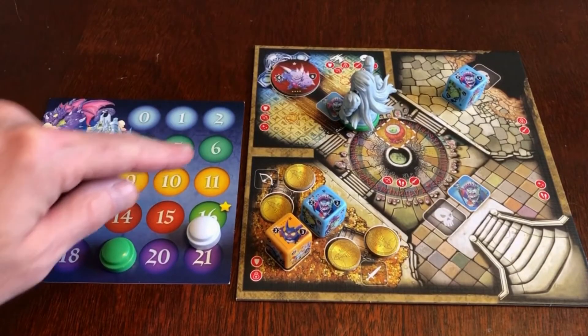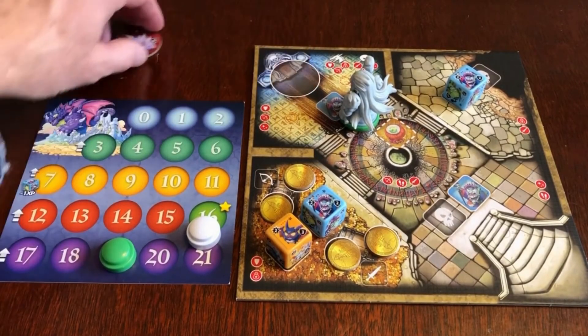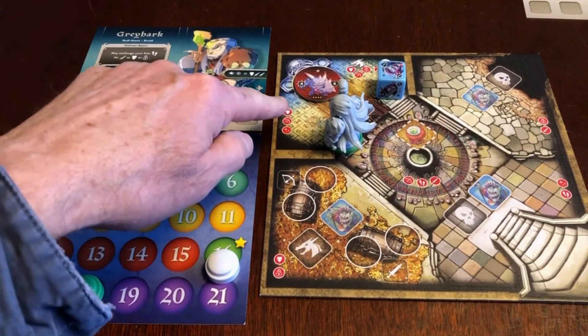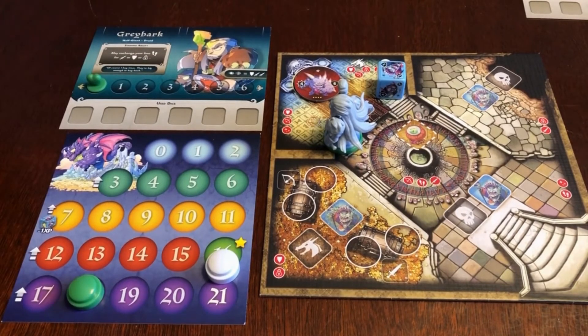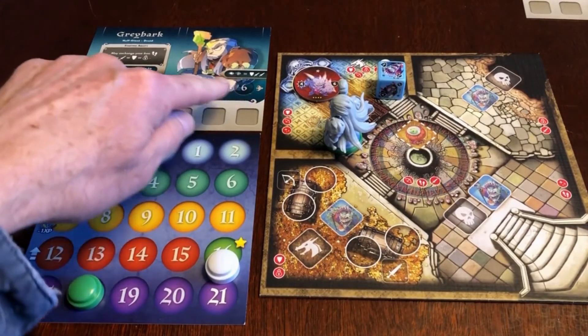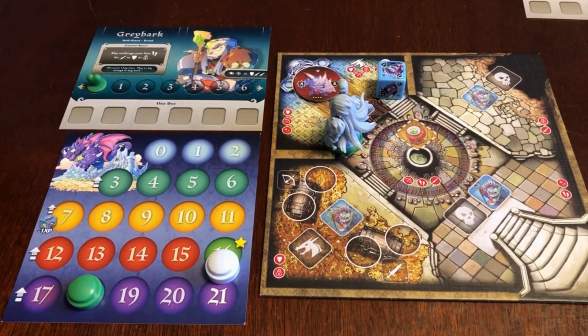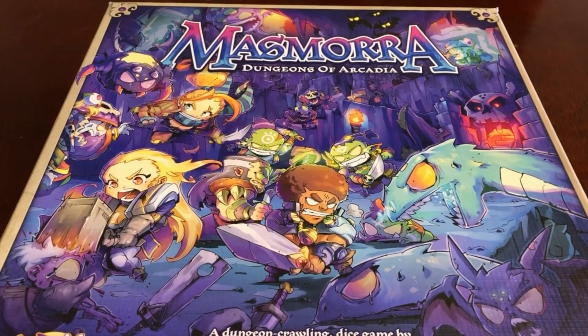You win the game if the heroes are able to defeat Malefius before the 21st turn. You lose the game if you're unable to defeat Malefius by the end of the 21st turn, or if any hero has their health reduced to zero. That's the end of this particular video — check out my other videos about Masmora: Dungeons of Arcadia to learn more about how to play the game.